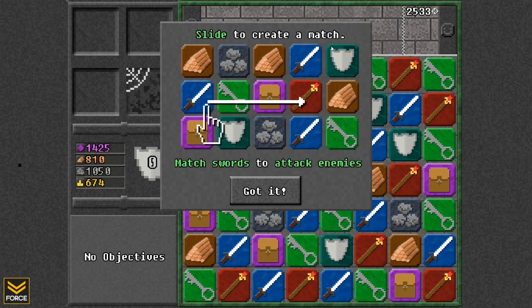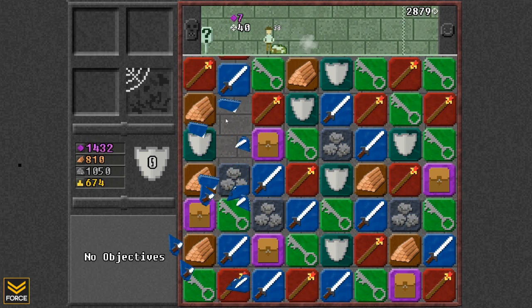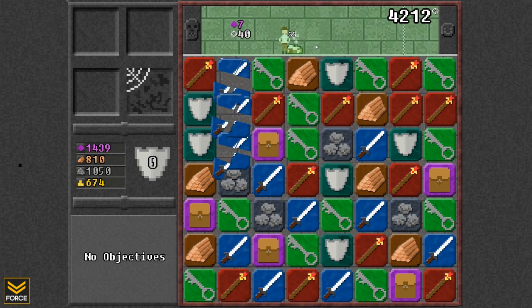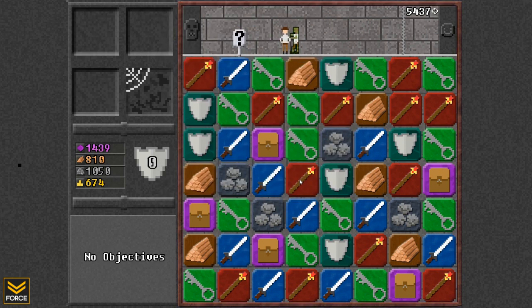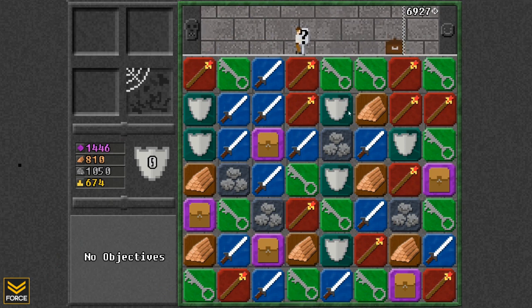You can slide to create a match — matching swords will attack enemies. So it's a match-three game: matching three of a particular tile will do a certain thing, so matching three swords will do a basic sword attack to the enemy. Matching stabs will perform a magical attack, and matching backpacks on killed enemies lets you find items. I'm going to match stabs here to perform a magical attack.